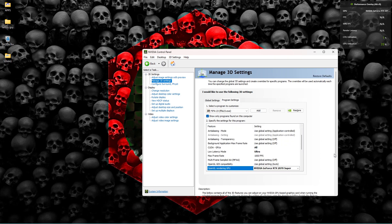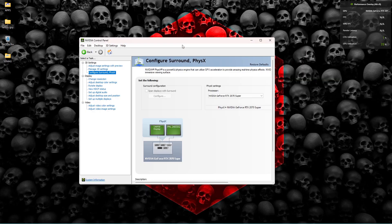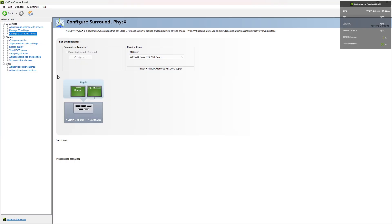Click Apply and give it a little time — it may glitch briefly. Once done, come to Configure Surround and select your GPU here; it will auto-select your GPU. Select your CPU option and your GPU and that's all for the NVIDIA Control Panel settings. Let me make this full screen so you can see it better.